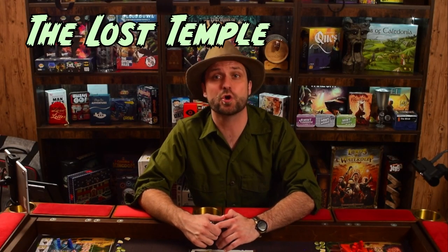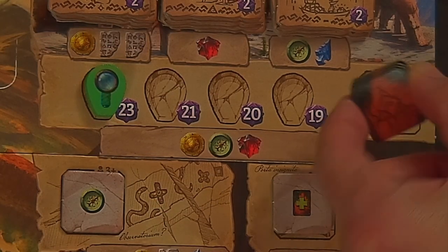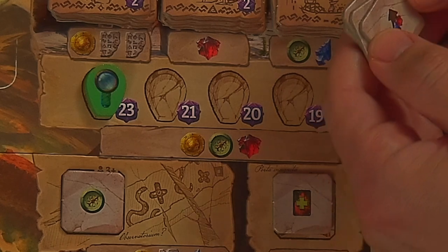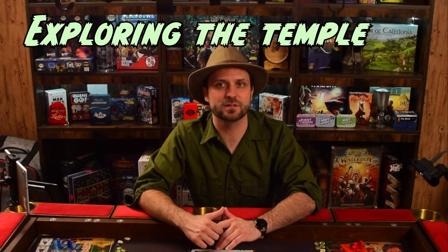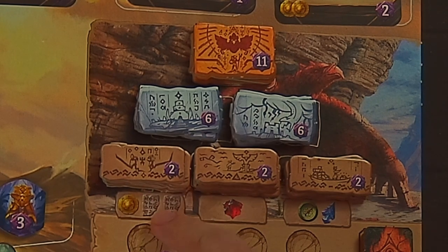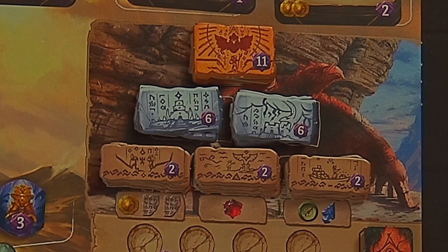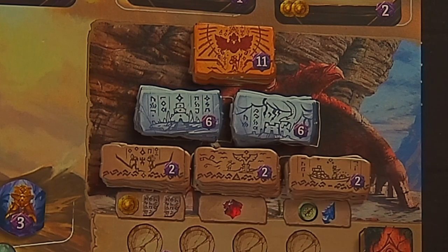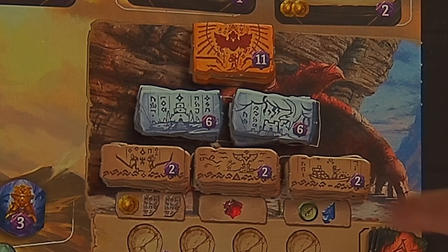When your magnifying glass reaches the top row of the research track, you have discovered the lost temple. Place your magnifying glass in the highest value empty space in this row, then look through the stack of bonus tiles and choose one to keep. Once you've discovered the temple, research actions that would advance your magnifying glass are instead used to explore it and claim one of the temple tiles. To do this, pay the cost for the stack you're claiming from. The cost for a two-point tile is indicated under the stack. The cost for a six-point tile is the combination of costs for both stacks below it. The cost for an eleven-point tile is the combination of all three.